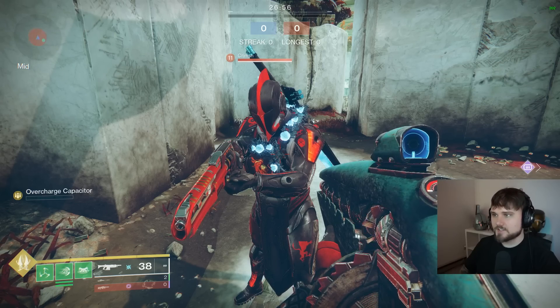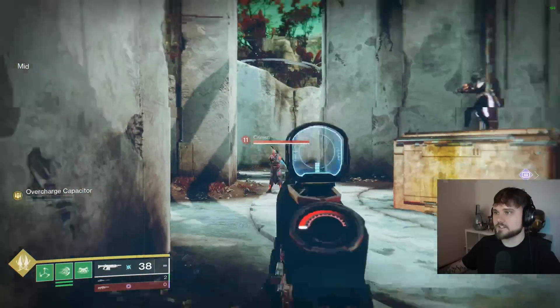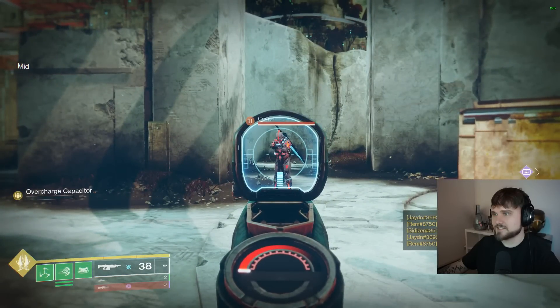This is the new exotic titan chest piece, it's called Arbor Warden, and this thing's crazy — you can throw your titan wall across the map. We're gonna demonstrate it in a private match here. He's gonna throw it at me, charge up his titan wall, and toss it.